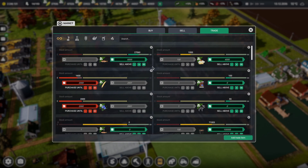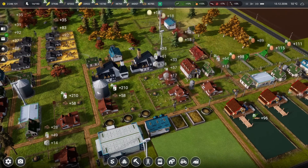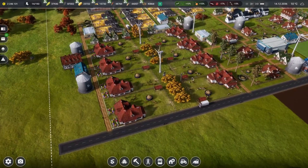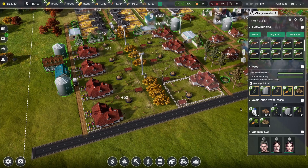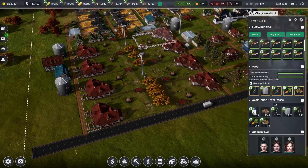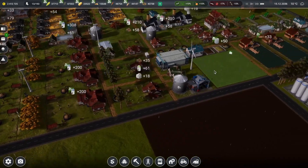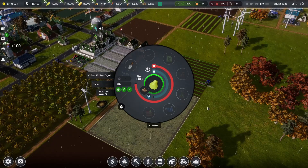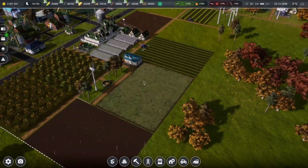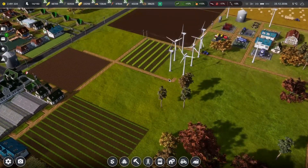We now should start bringing in a little more money from our products. We don't have a lot of pig meat just sitting around so we can sell that. The milk storage is at 18,000 and they're not picking it up - tons of milk that can be sold. We switched over both fields from oats and corn to now start producing plums and pears. The only ones left are these two fields over here.